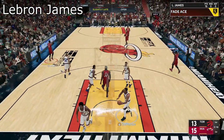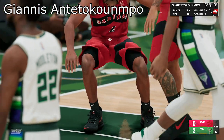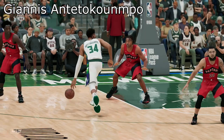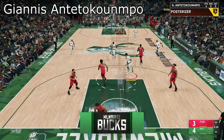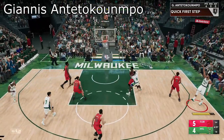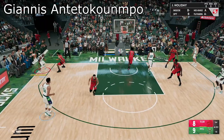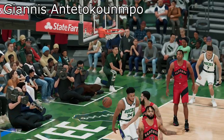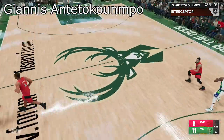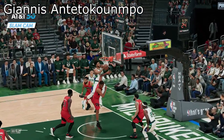In NBA 2K22, Giannis Antetokounmpo is different this year — you can play him at positions one through five. Especially at the five, he's a mismatch for everybody because he moves too fast. He's got Hall of Fame Intimidator, gold Rebound Chaser, and silver Interceptor. He can do everything on the court. His three-ball is a 70 and his mid-range is at 80 — you need to green your threes, you can't shoot whites. He's a dunk machine — make sure you use the new dunk meter to time it perfectly and you'll get contact dunks every time.